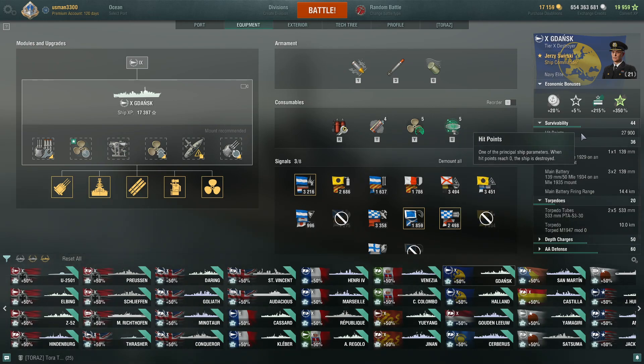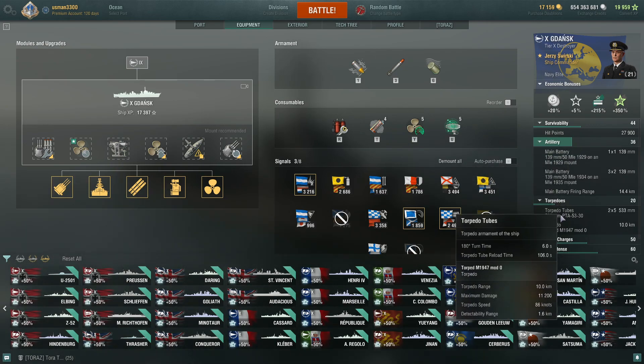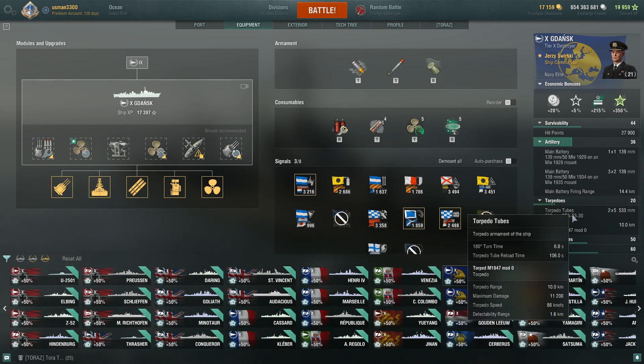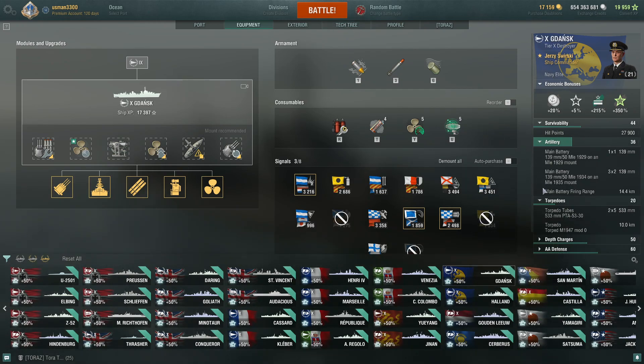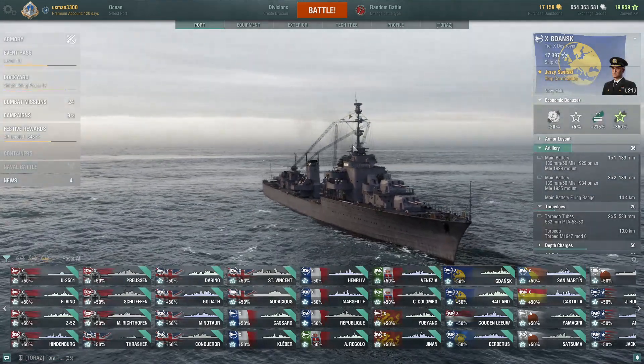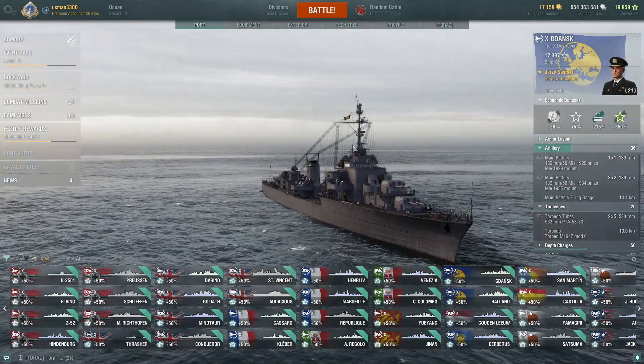Gdansk has slightly more HP but no heals, so it's a bit more difficult than Daring in that regard. These torpedoes are fast if you're looking for torpedo gameplay, though the range is pretty low at 10 kilometers compared to Holland's 15 kilometers. If you hate aircraft carriers, I can't say Daring and Gdansk are great against them, but for really new players these two lines are the best destroyers to try.